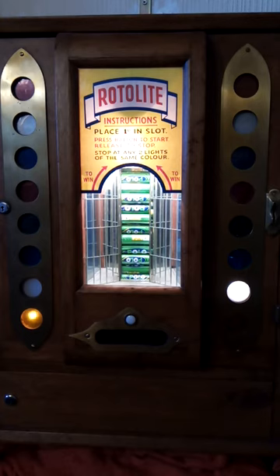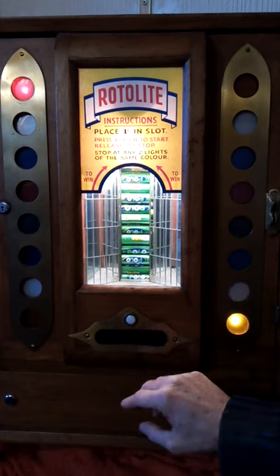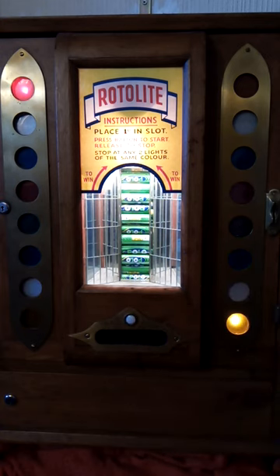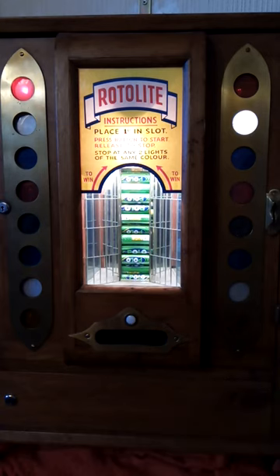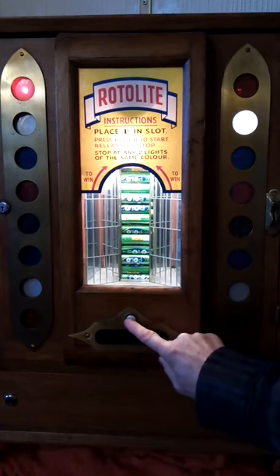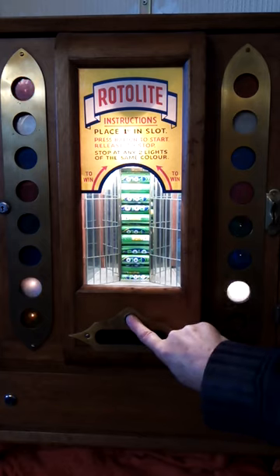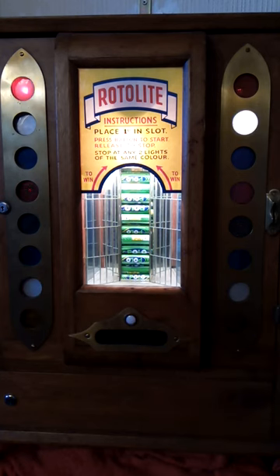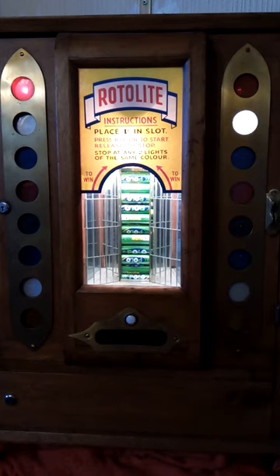Penny in, press to start, release to stop. I've lit up a yellow light and a white light there - no good. I've lit up a red on the left and a yellow on the right - that's no good either. Red and white. No, you've got to put a penny in to make it work. Red and white again. And again. That's three times red and white. How annoying.